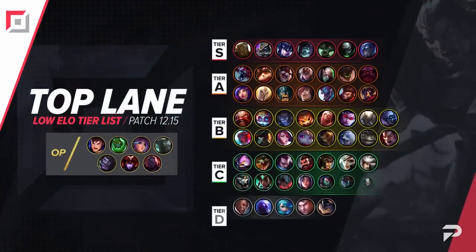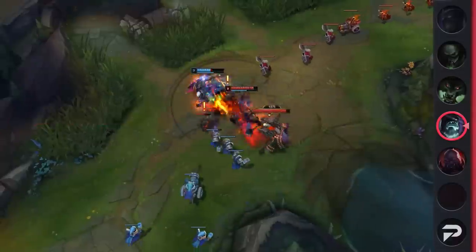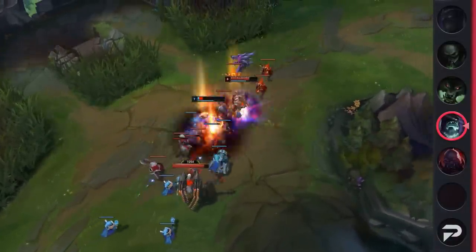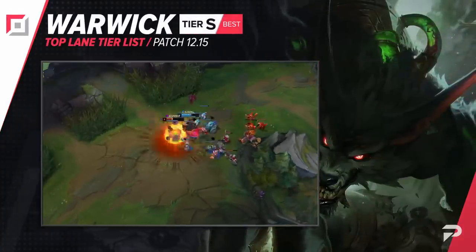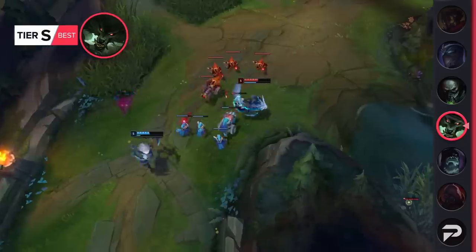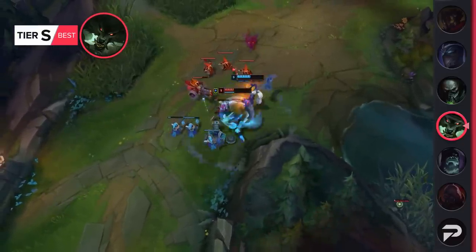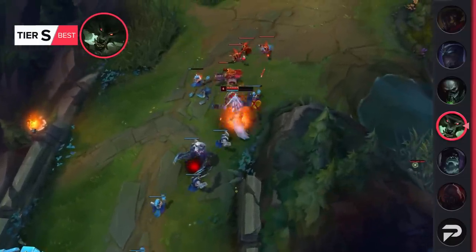Yorick moves up to the S tier. Split pushing is always a good strat in solo queue at all levels of play, but it's especially good in the lower ELOs where teams are even less coordinated, and no one really excels at this strat quite like Yorick. While Warwick isn't exactly new, you'd be surprised just how many people get baited by the very obvious strat of get low, then pop barrier. Even in high ELO, you'll see a level 1 or 2 first blood going to a Warwick top. Obviously even more people will fall for it down here, so hop on the train and abuse it.